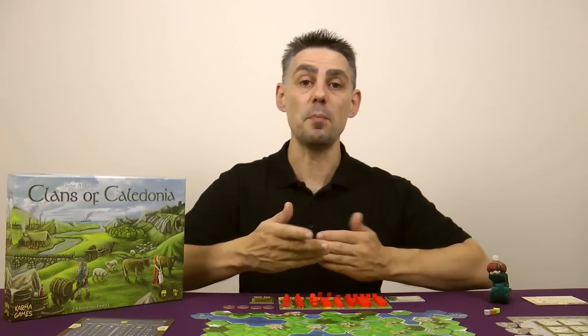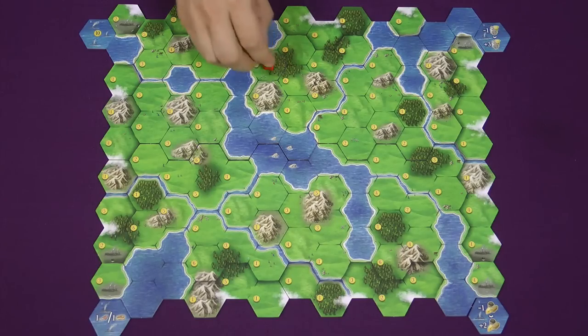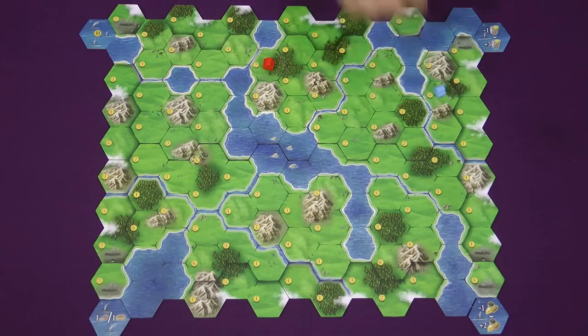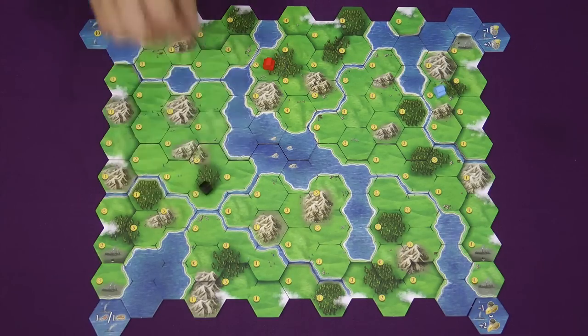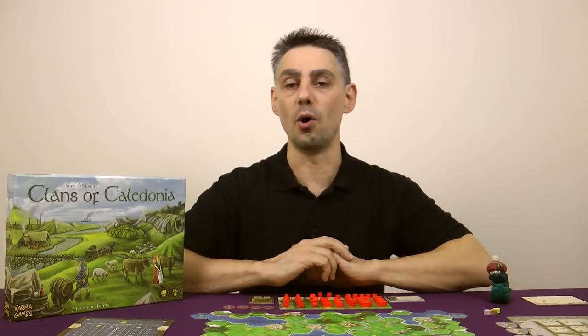Finally players will now place their first workers onto the map. Beginning with the starting player and going in turn order each player will place one worker, either a woodcutter or miner, onto a space on the board. Then beginning with the last player and going in reverse turn order each player places a second worker onto the board, which may or may not be adjacent to the first one. You therefore start the game with either two woodcutters, two miners or one of each.